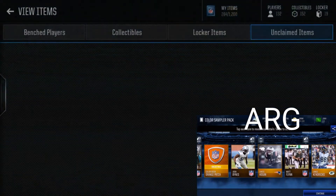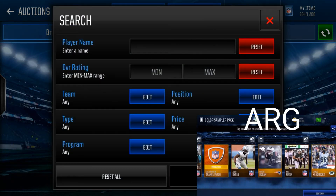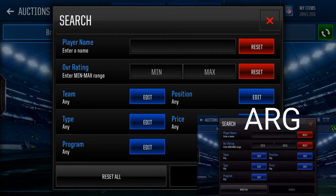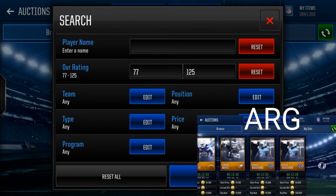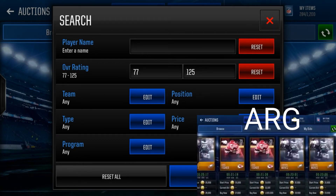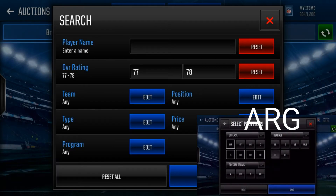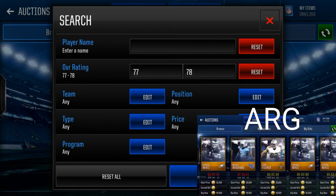All right, I opened mine. I'll get the first guess since I'm the guest on the channel. Go ahead — ask your first question. Did you get a 78 or better? Yes I did. Did you get a 77 or better? Yes I did. Your turn. Did you get a 79 overall? Yes I did. Did you get either a 77 or 78? Yes I did. Is your color rush player on the offensive line? No he is not. Do you have a 78? No I do not.